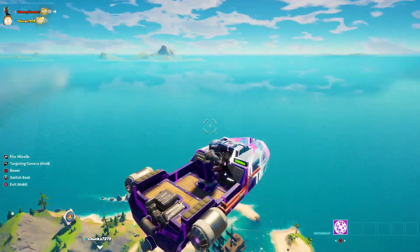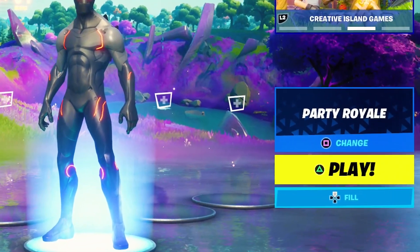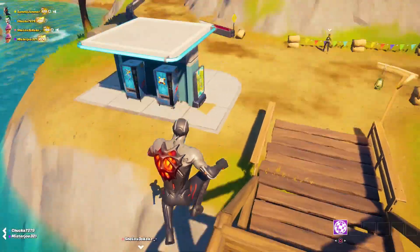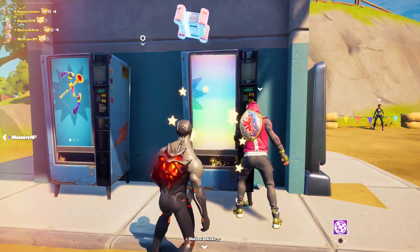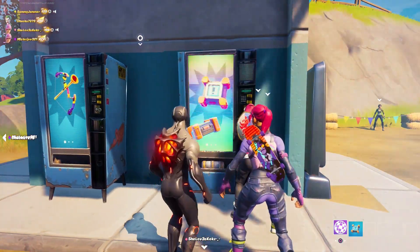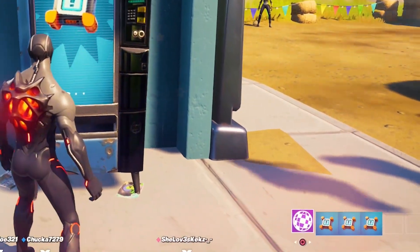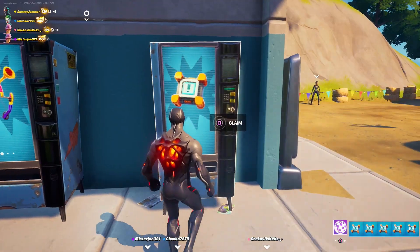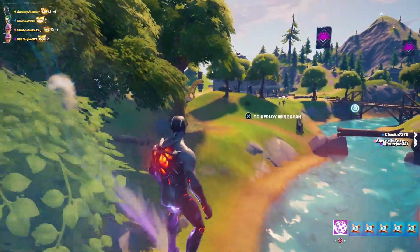First I want to show you this super OP glitch that you can do right now. We're going to do this in Party Royale but you can do it in any game mode basically. You're going to need a crash pad, so I'm going to this vending machine to grab a bunch of crash pads — the more the better. I'm just going to go ahead and pick up a full inventory of crash pads.